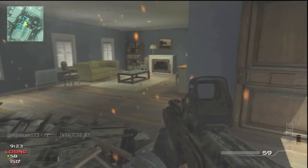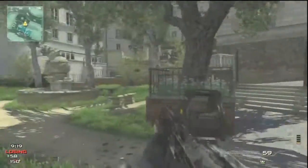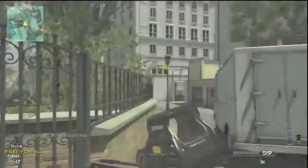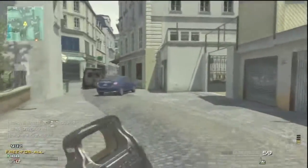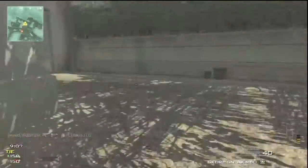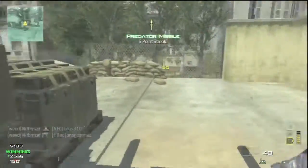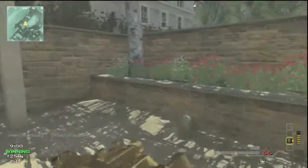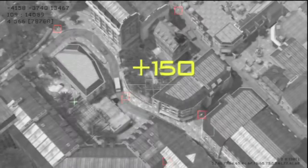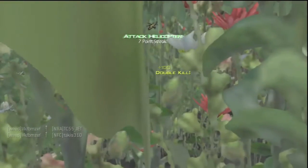One thing you'll see in this gameplay — which is how you really want to play this map — is I usually always go to the same spot. I call it kind of a shack area; it looks like a shack, it has those gates there, and you see it right on my right-hand side. I always come to this area because you have a lot of viewpoints and vantage points and you can control a lot. That's basically how you want to play Resistance in free-for-all. In domination you could spawn trap them at the C flag.